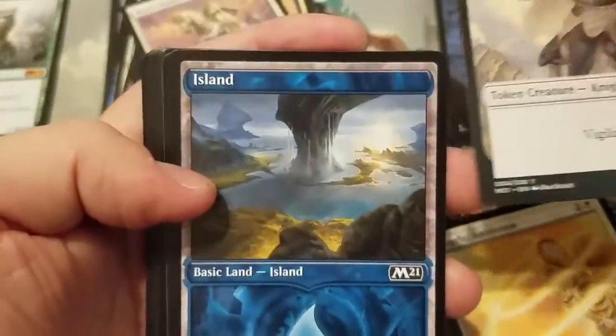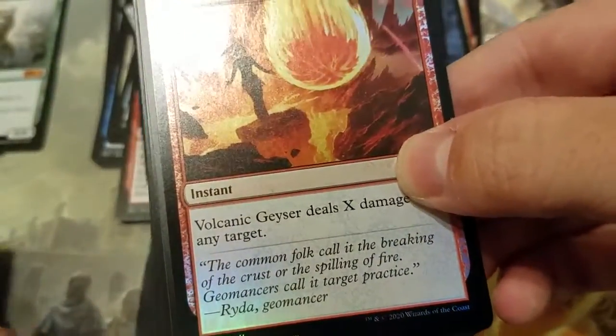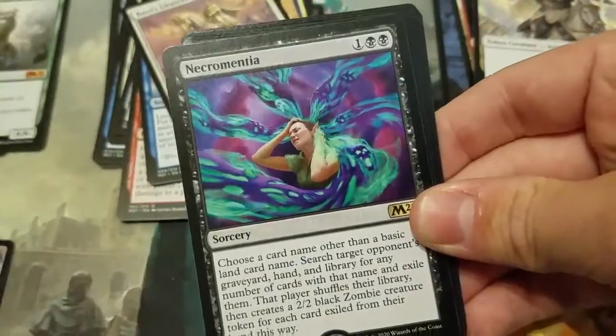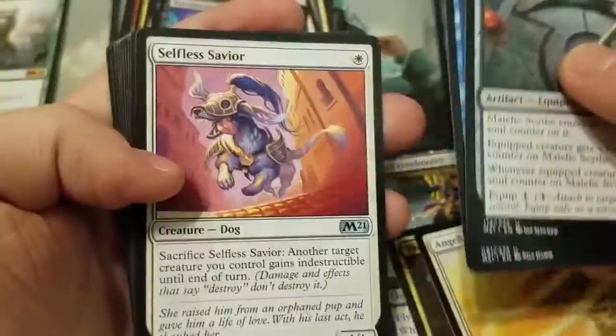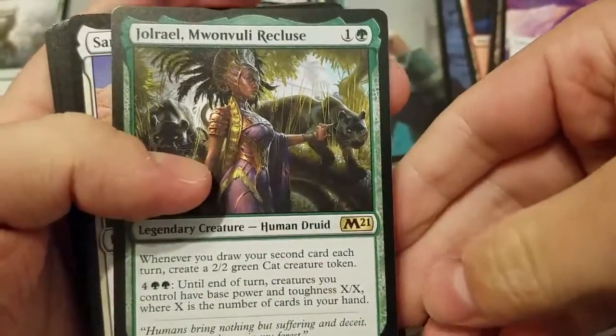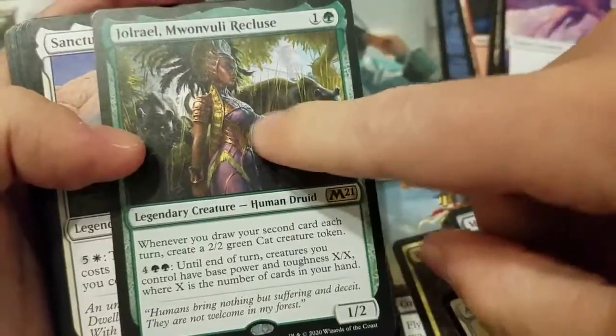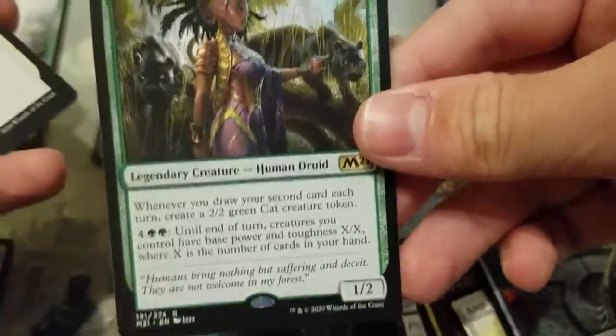Another one of those gorgeous Islands. A foil Volcanic Geyser. Necromancia — okay. So far Massacre Worm and Gargaroth are our best pulls, and it's only three mythics. Jhoira — keep an eye on this one, she's actually jumping up a little bit in price. A lot of people are starting to use her — not a bad card at all.